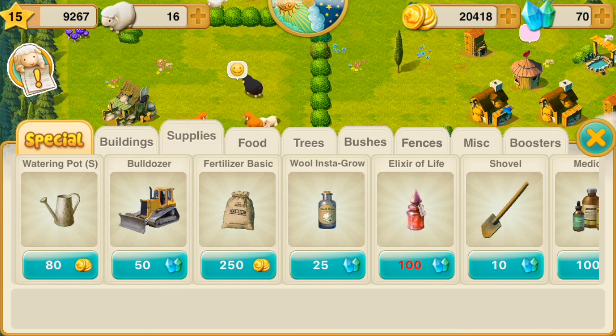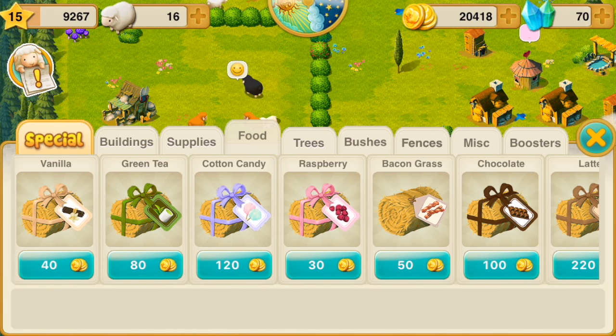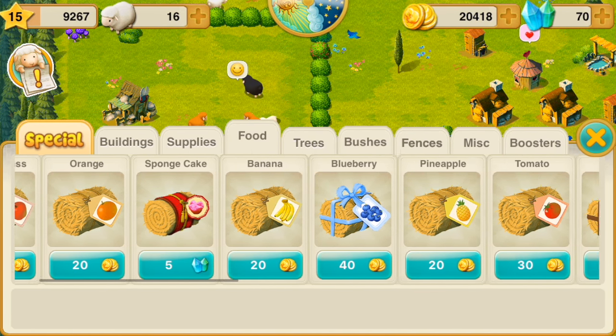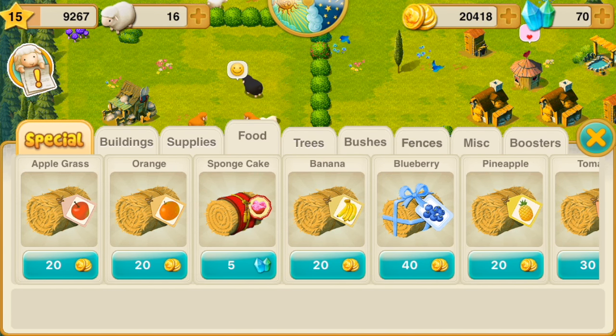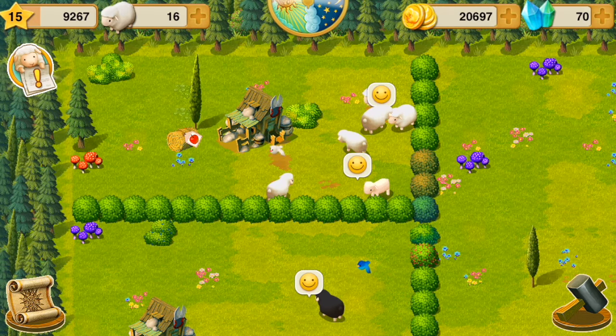So Pokey likes apple grass. You can buy flavored grass to give to your sheep if you really love them. They can just eat the grass on the ground and it's obviously cheaper to do that, but some people like to splurge and give their sheep little presents. So we're going to buy some apple grass for Pokey. There we go — Pokey's got a little apple grass. We'll drag her over there.